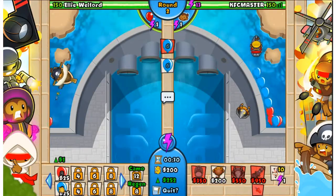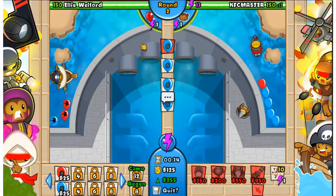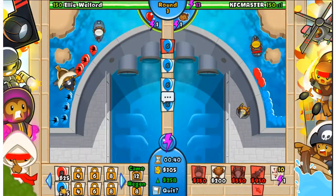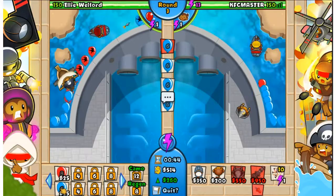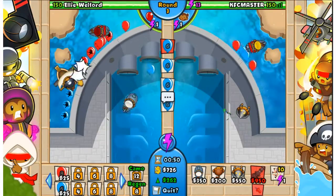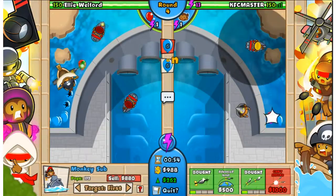Now if you have never seen this map before, if it gets past this part at the top it will go down through these little pipes, which is pretty cool because it actually resembles a real life dam - I thought that was pretty cool. If any of these get past - see there - and if you see here my logo, it's the Ninja Kiwi decal. It's pretty cool looking.